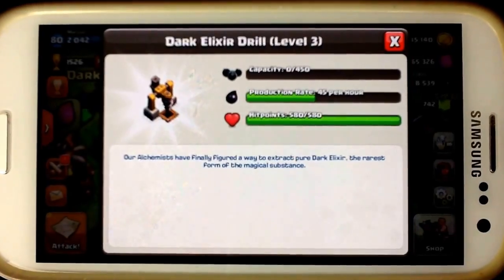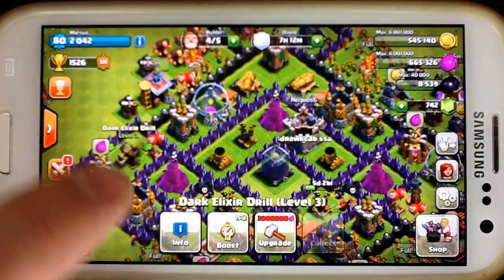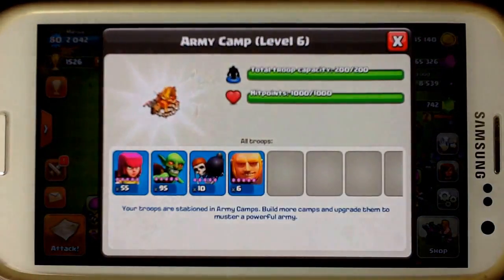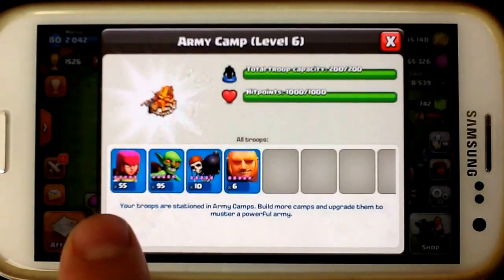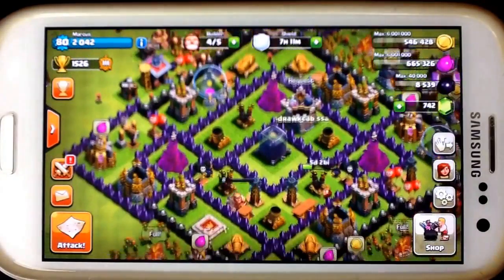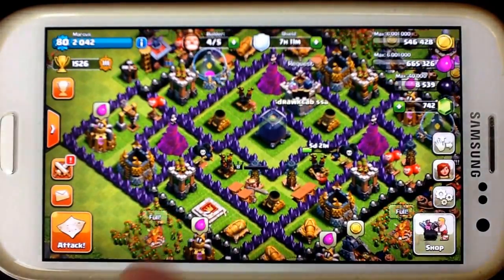Now I'm going to show you actually how to get your Barbarian King with this attack strategy. Basically I have my farming strategy so that if they have their drills on the outside, that's easy to get. Archers are important too, because I'm going to show you how to gain trophies and not lose trophies like the other strategies out there.